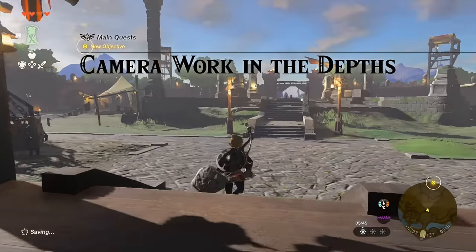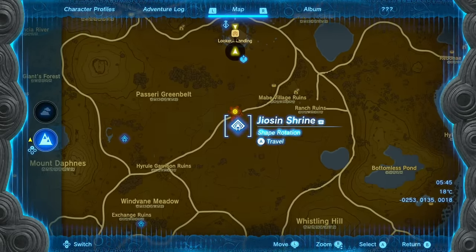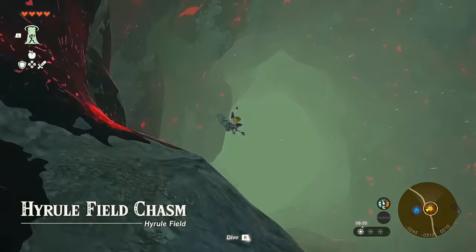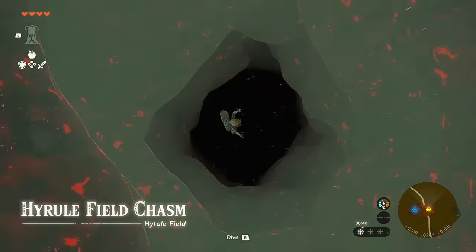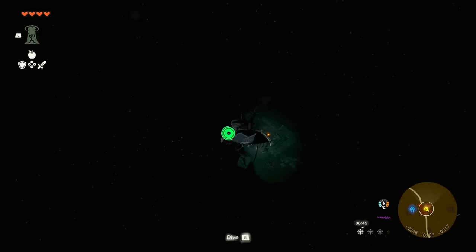This is going to lead you to the Hyrule Field Chasm, which is right next to the Joyson Shrine. After making your way to the Hyrule Field Chasm, all you do is hop inside. For this quest, you don't have to have a lot of completion done.